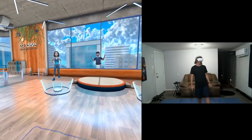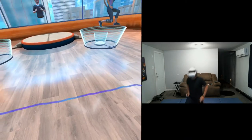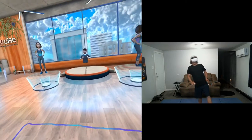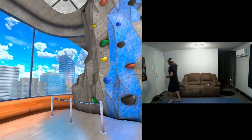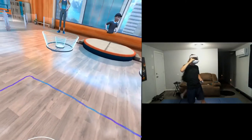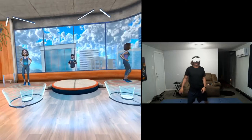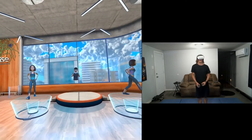Moving into our lunges — everybody's favorite. Stepping out with the right leg, exploding back to a standing position. Your knees should be tracking right over your big toe. Nice tall posture, staying square to the wall in front of you. We got five, four, three, two, and one. Nice.